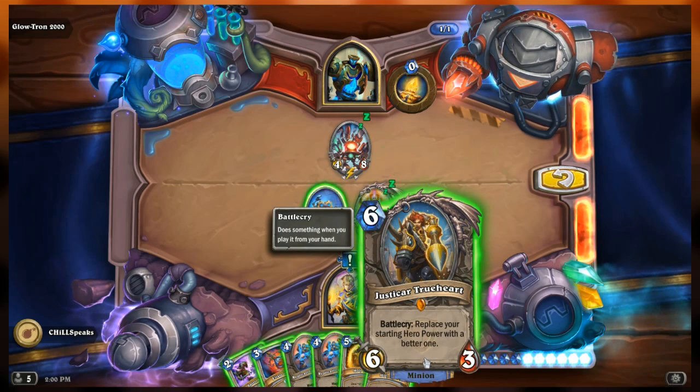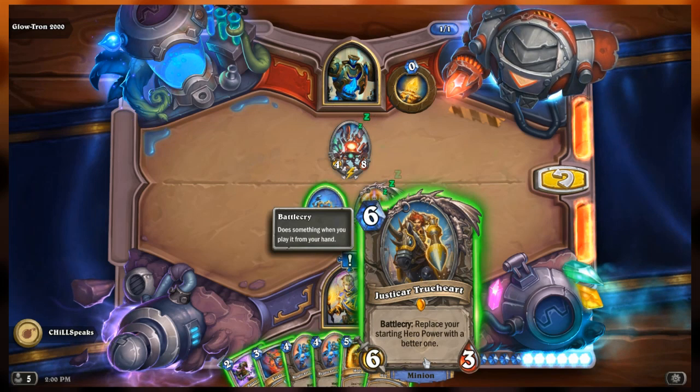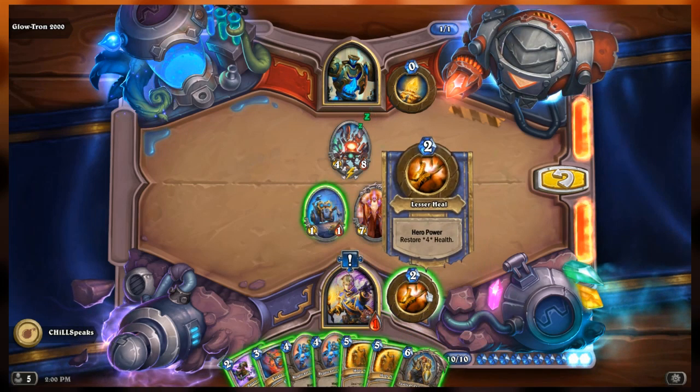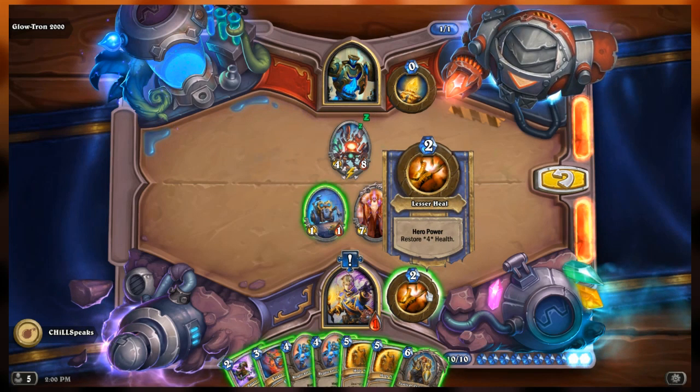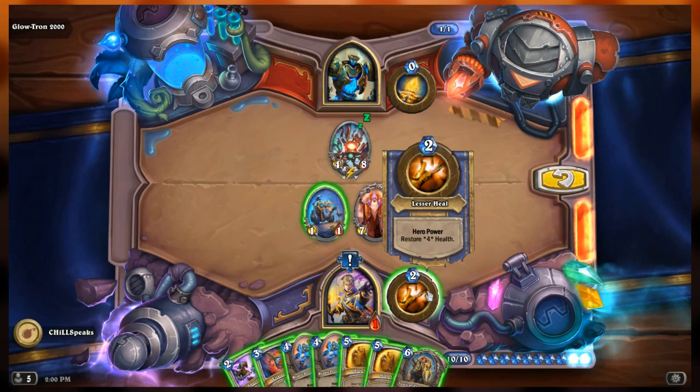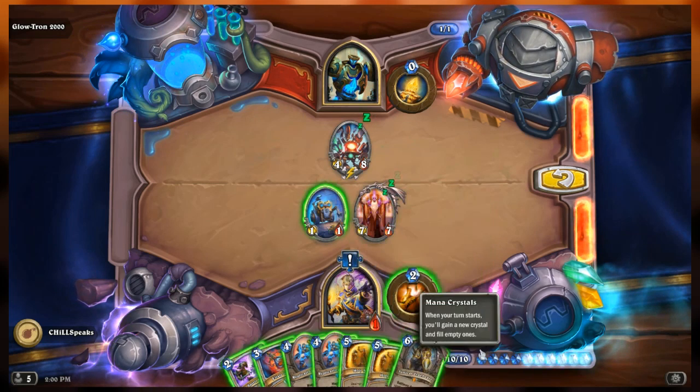Then we have Justicar Trueheart, a 6/3 with battle cry: replace your starting hero power with a better one. For us, it's going to double our lesser heal into a regular heal - normally we restore four, but with Velen in play it'll restore eight.